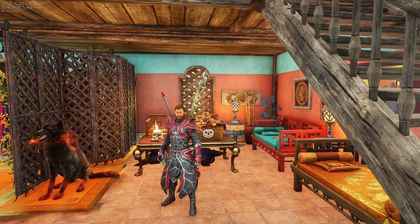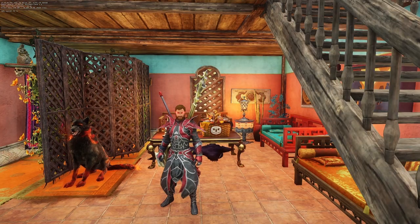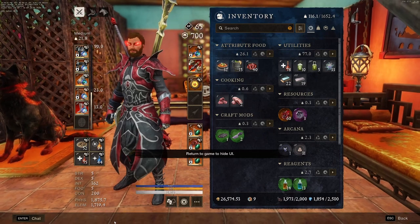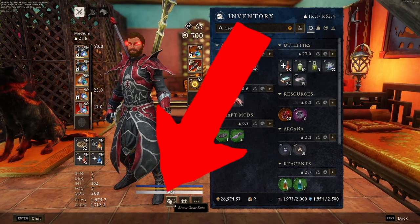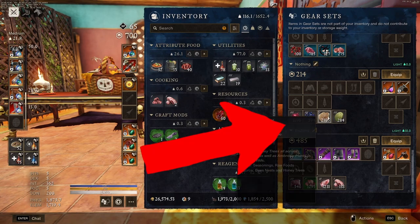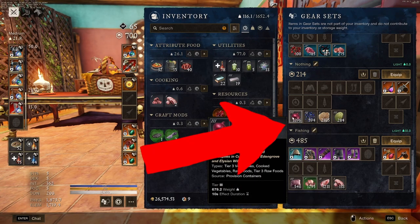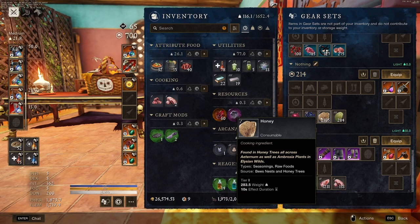My next tip is to use gear set slots as a storage device. You can access gear set slots by opening up your inventory and selecting this symbol at the bottom of your screen. This will open up your gear set slots and you can actually store food in these slots so it doesn't take up storage in your actual bank. There's no weight limit to this, so definitely take advantage of it.